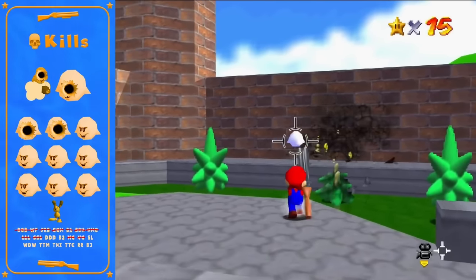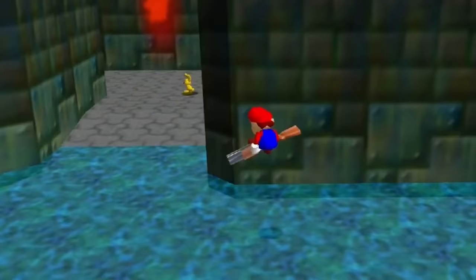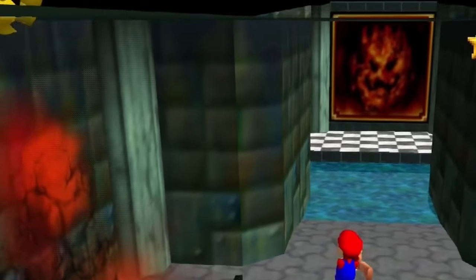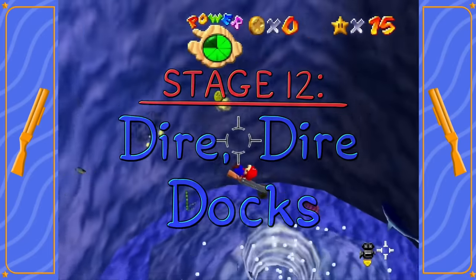The courtyard area contains the rest of the enemies in the castle, except for one — MIPS. He doesn't appear until 15 stars have been collected and is pretty much the only reason we collect any stars during this run.